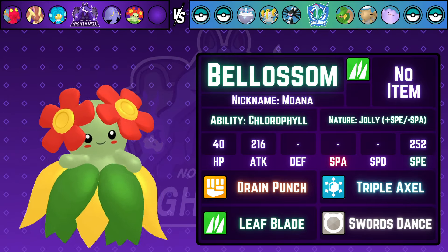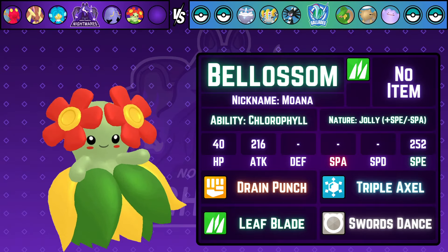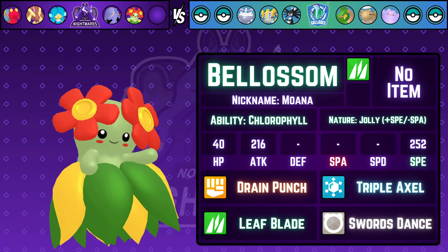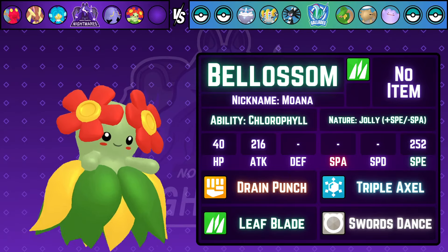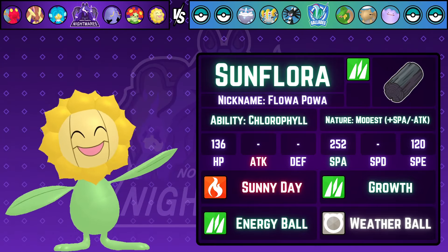Fifth on the list is Whimsicott — we're running Chlorophyll with a Jolly nature as part of a pseudo-sun strategy. This is a physical Whimsicott rocking Swords Dance, Leaf Blade for strong STAB, Triple Axel once again for Tropius, and Drain Punch to help with Regigigas — although it does have a Chople Berry so we need to maneuver around that.